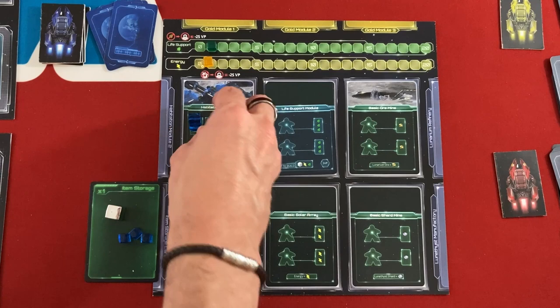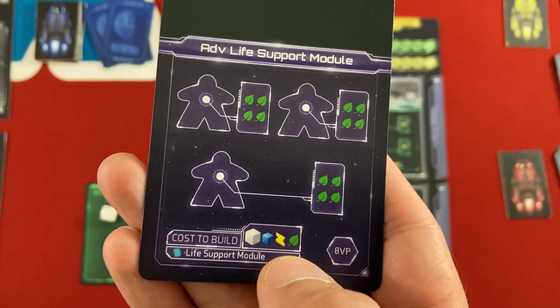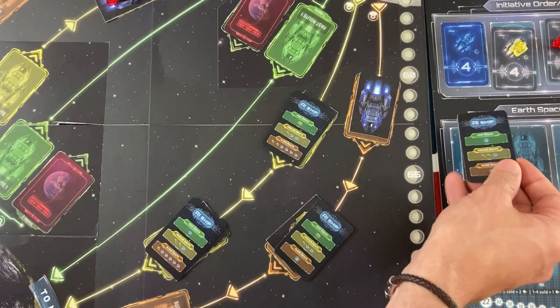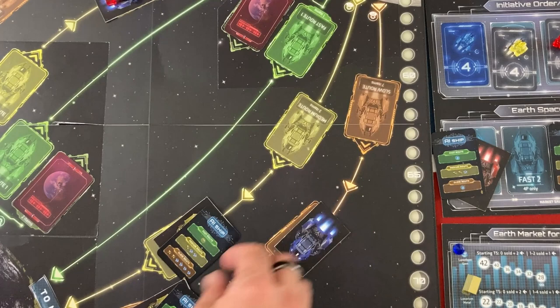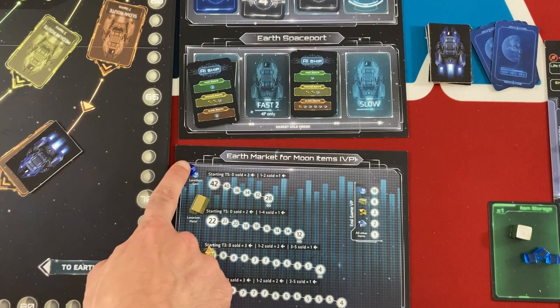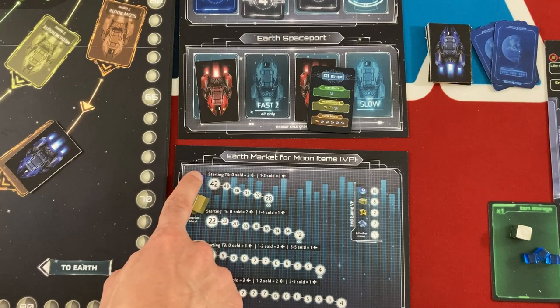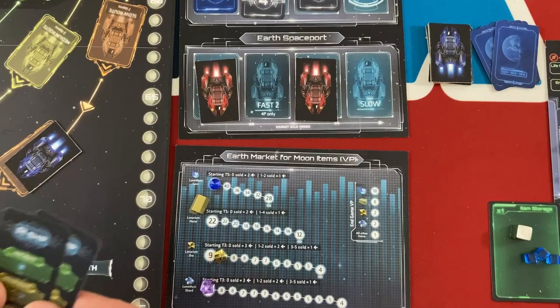I'm down to one life support — when those two astronauts get up to the moon next turn, this might be a terrible plan. Maybe I can build an advanced life support module next turn — that might not be a bad idea. I have nothing to place in my ship. But the AI does land first: red's fast ship arrives, and also red's medium. They're having a good turn. Yellow's medium will be there next, and yellow's slow is almost arriving. All right, red on fast sold one gem for 42 victory points. Then red on medium is selling two ore at nine — that's 18 — and one shard at eight — so 68 total for red. That catapults them to 89 victory points. They're certainly ahead, and that's it for turn two.